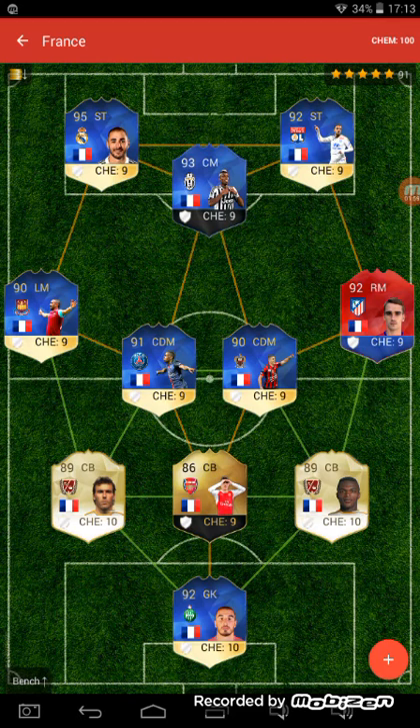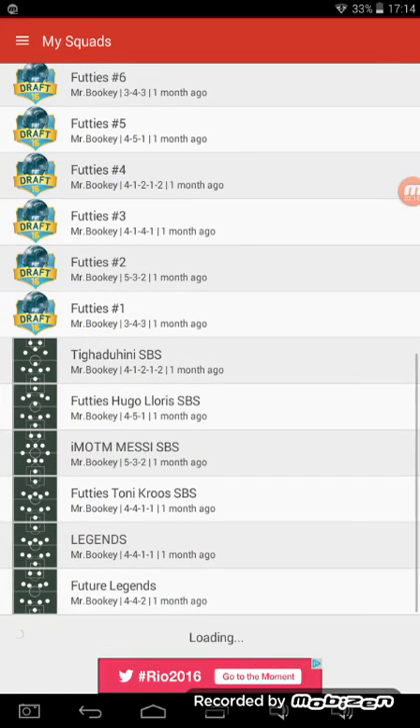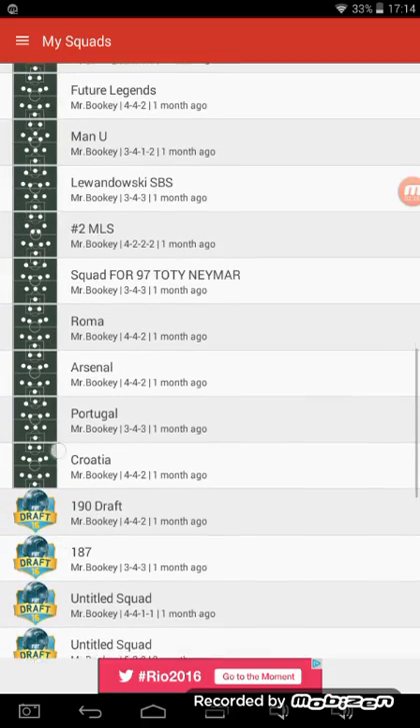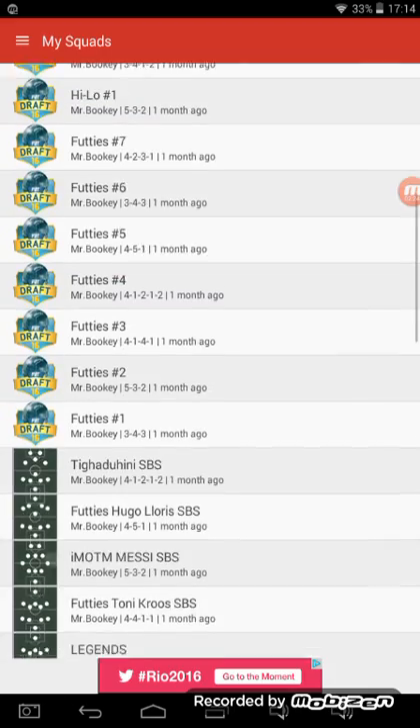At the first center back spot I have Blanc, then Koscielny and Evra, and in goal I have Lloris. That squad was a 191.